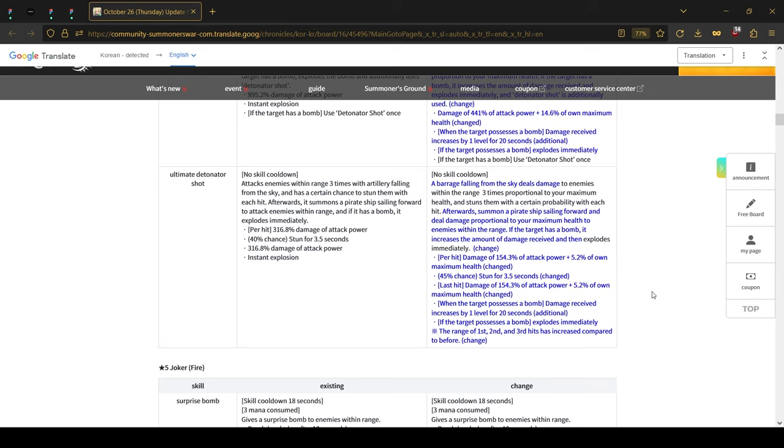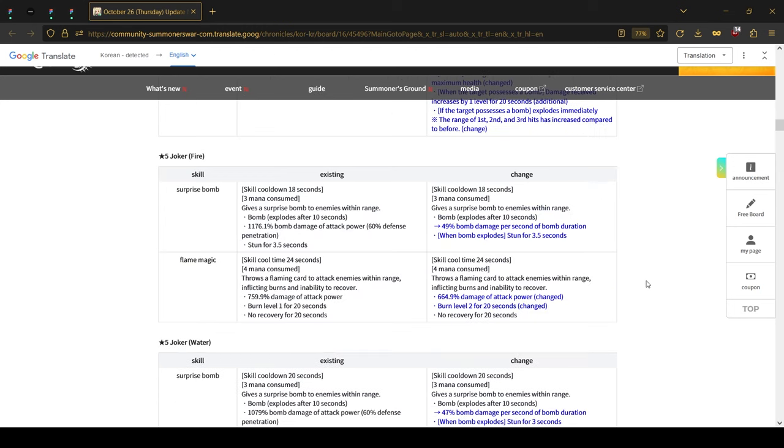The ultimate is very similar to skill 2 — it now has HP scaling and will do more damage if the enemy has a bomb. For the rest of the bombers: the main thing that changes is that whenever the bomb explodes it will now stun. The fire Joker will now have 49% bomb damage based on the duration of the bomb — so every second the bomb deals 49% damage. If the bomb stayed for 10 seconds it would do 490% total damage. The second skill has a little lower damage but also has level burn added.